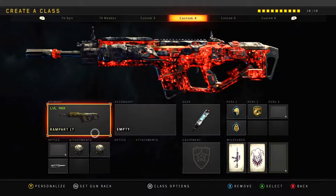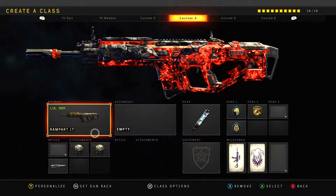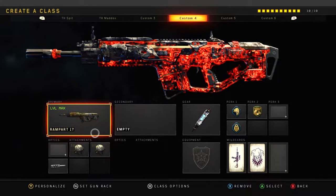What is going on everybody, I am KP. Today we are using the Rampart 17. This gun did not need a buff, but they still buffed it anyway, so it is what it is. It is now the best gun in the game without a doubt, next to the Augur I would say.